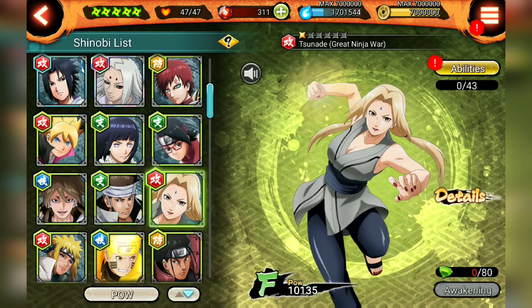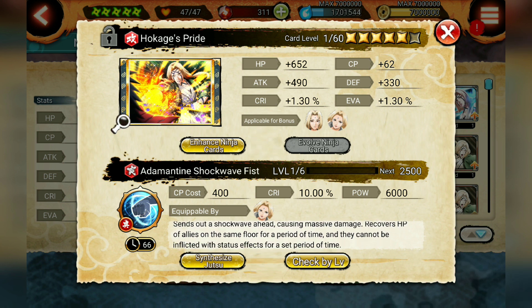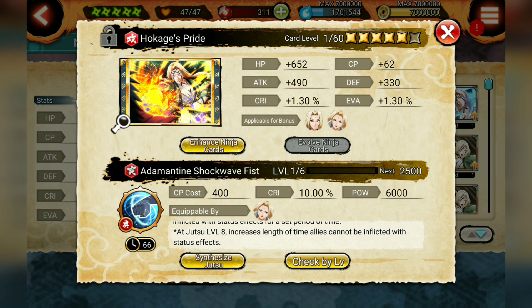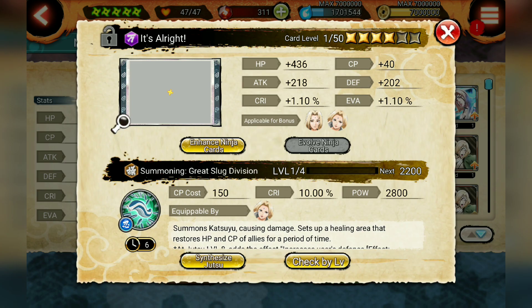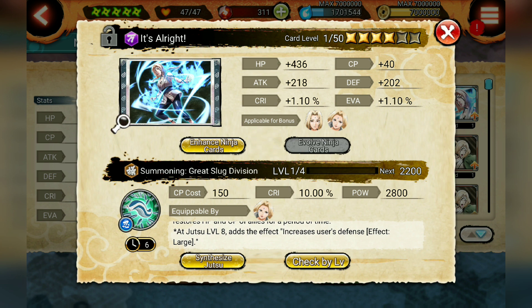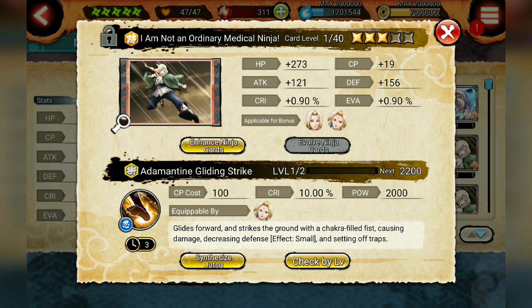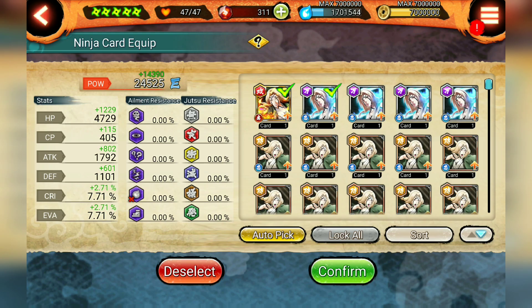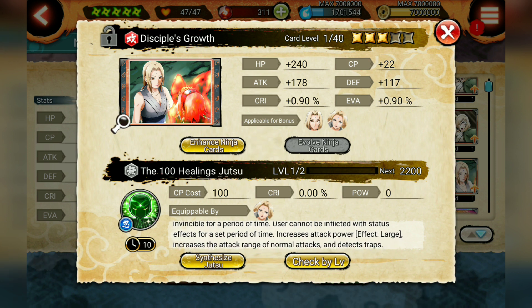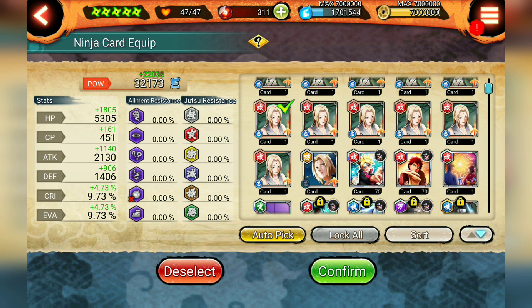Let's go back and take a quick look at how she looks now — I'll go to my shinobi list. Let's look at these cards. Her ultimate: sends out a shockwave ahead causing massive damage, recovers HP of allies in the same floor for a period of time, and cannot be inflicted with status effects for a period of time. Wow, that's actually really good. Level 8 jutsu increases the length of time allies cannot be inflicted with status effects. This other card summons Katsuyu, causing damage with a healing area that recovers HP and CP of allies for a period of time and increases the user's defense — that's a really good card.